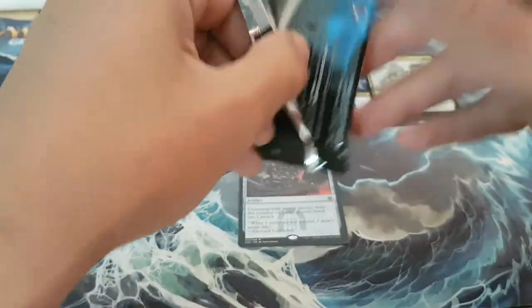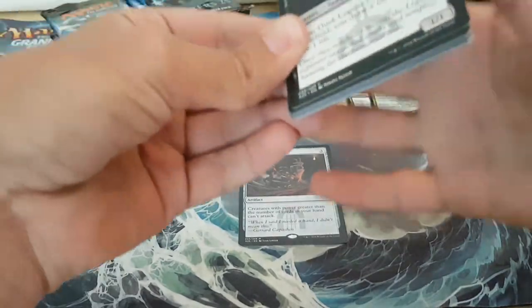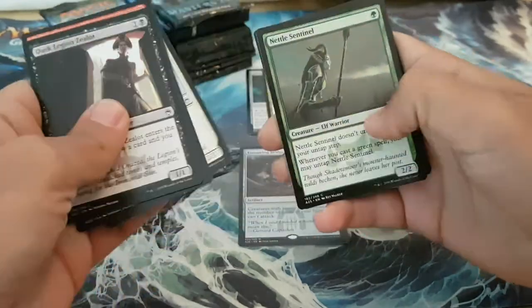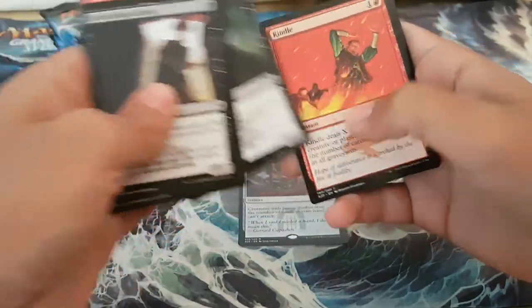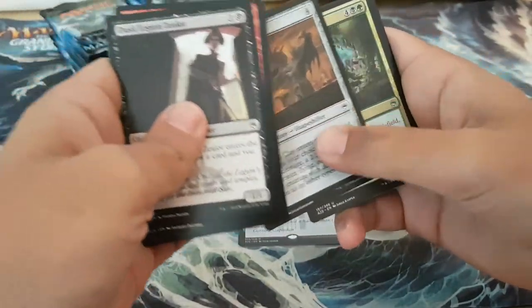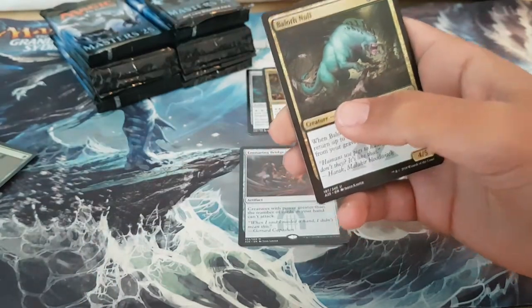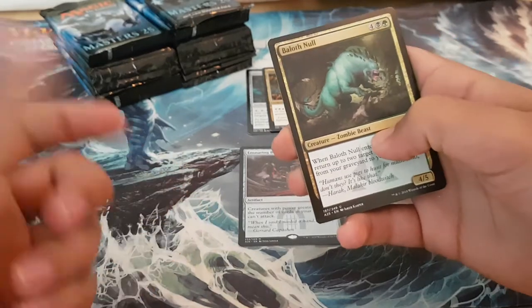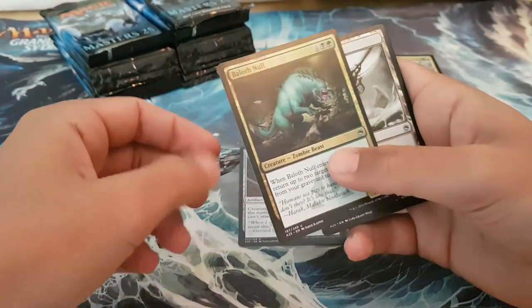Eldrame Call. The price is already back up to like 25 bucks. Under the second third of the box here. With Bloodbraid Elf being unbanned in Modern, that just made Liliana of the Veil so much better. Even being reprinted last year, it's already back up to the $120 mark, so it seems like a good idea to reprint it.